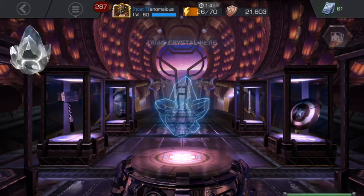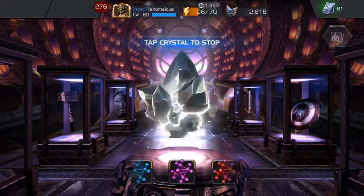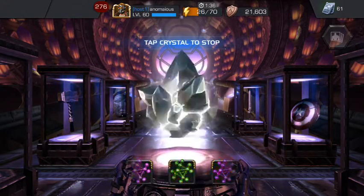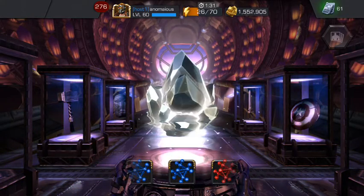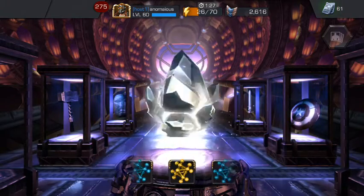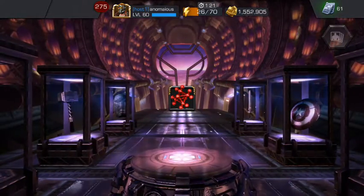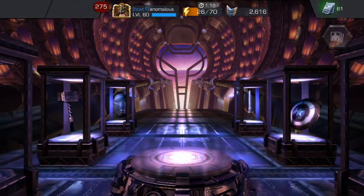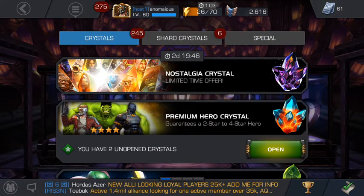Let's spin the tier 4 class catalyst crystal. We do get animation — let's see what we're gonna get. Skill first, mystic, or tech — this is the tree I really need. It's not stopping... okay, here we are! Number one — that's the one! That's the one that we needed! So we are going to be bringing Black Widow to rank 5 very very soon — I guess when the next level up event comes up. That's exactly what we needed. We got so lucky there!